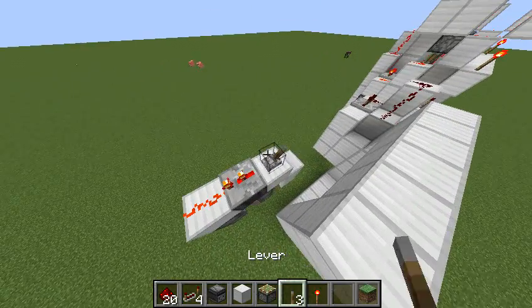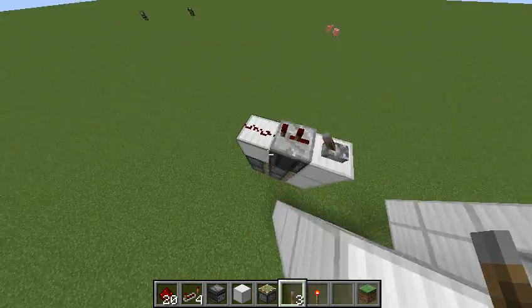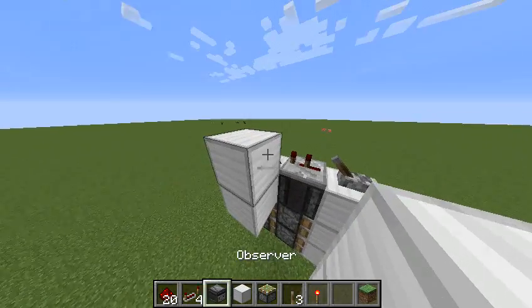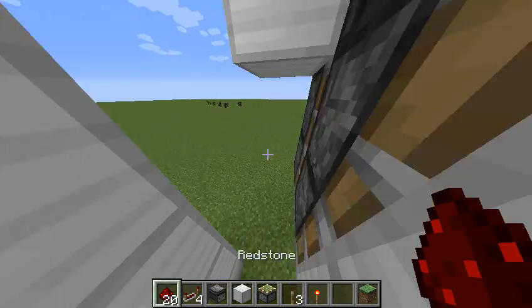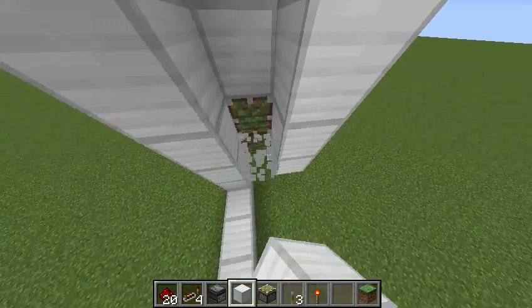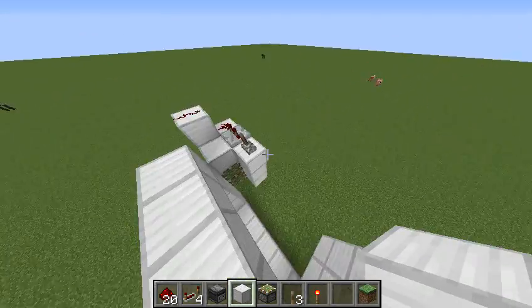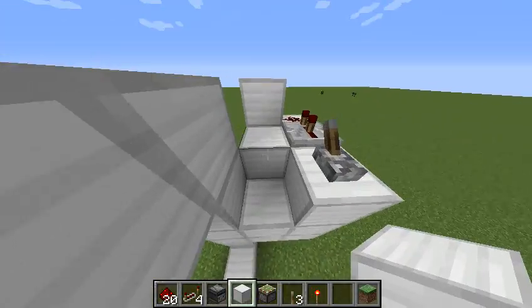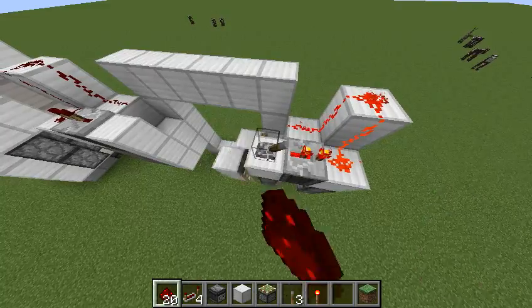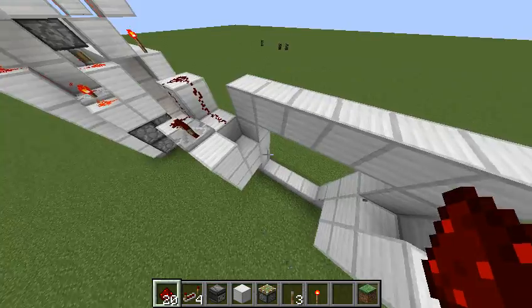You could then again try this out — works perfectly. Now fill those two blocks up like this, these two pistons over here, with a block on top of them. Then you want to place these two blocks here and a piece of redstone dust over there, and it works fully functional.